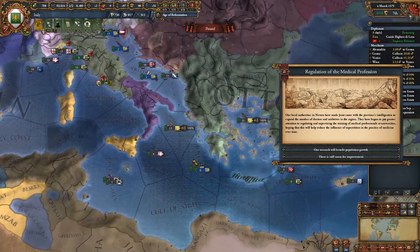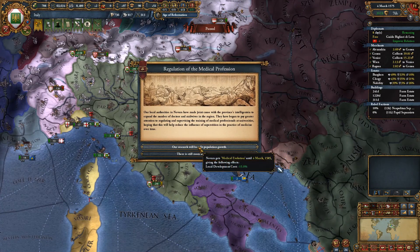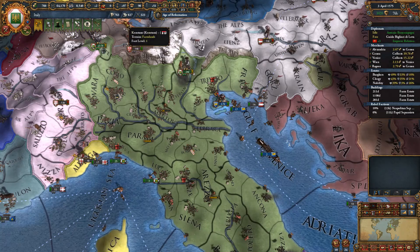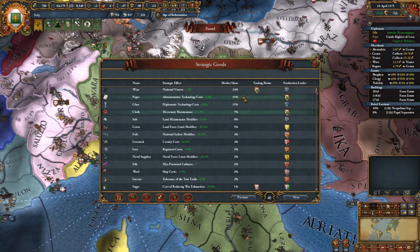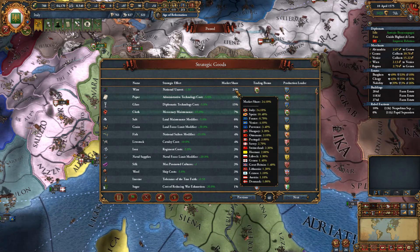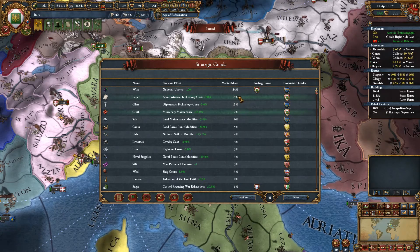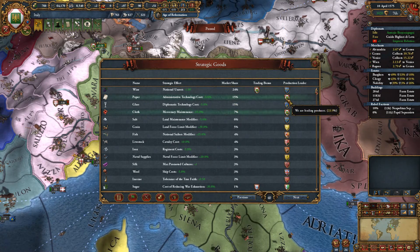There's an event offering lower development costs in that province or just admin power — we'll take the admin power since I don't know if we'll develop there soon. We have diplomatic power so we can continue trying to get the 15% market share paper bonus. We're at 15% on 2% but not getting the market share bonus — I'm not sure how it works. Maybe you have to have double what the next country has? We have double. I'm not entirely sure how the bonus triggers. We really want that paper bonus, and we're also not getting the glass bonus currently.